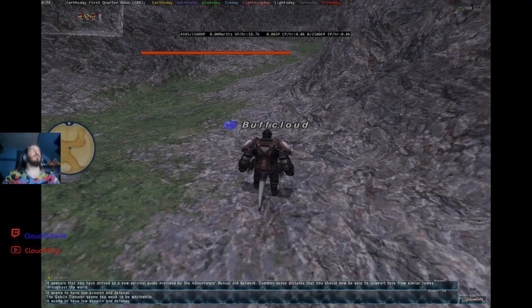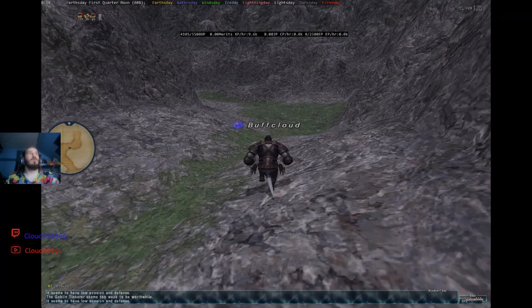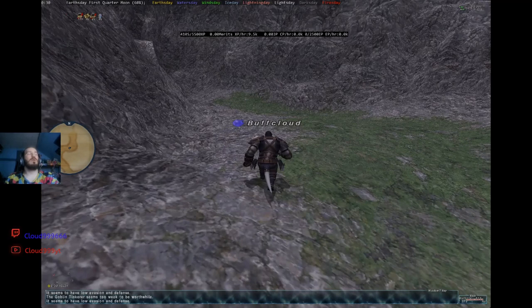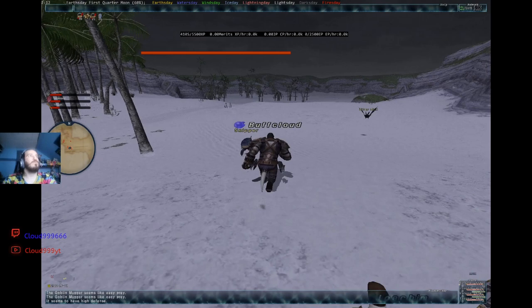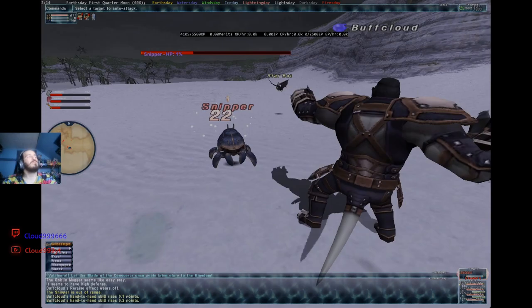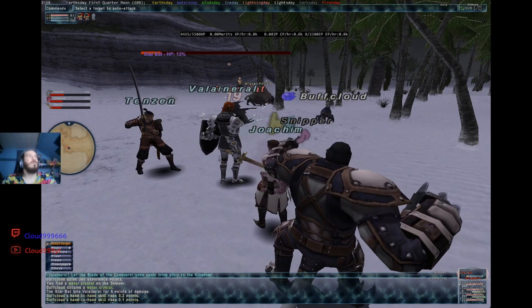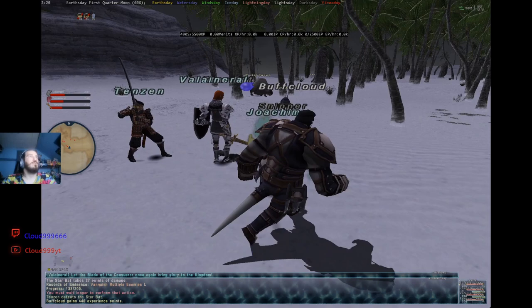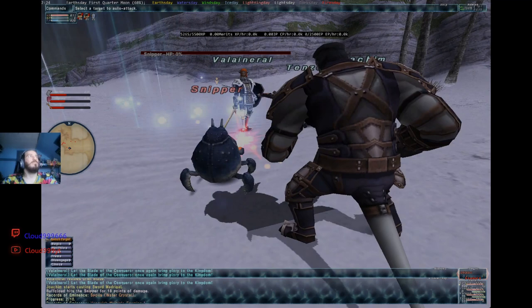Grabbing the Survival Guide book right here outside the Valcrum Dunes entrance from Conchitat Highlands. Now we're going into Valcrum to talk to the dude right inside so we can teleport to the Dunes, and we'll make our way to see the crabs and damselflies. Here's the dude we talk to for turning in our supplies. There are a couple of crabs called Snippers we're going to kill. We'll kill them until we get the Crab Apron, then go kill the damselflies, then head to Selbina.